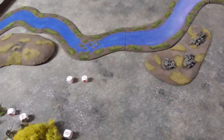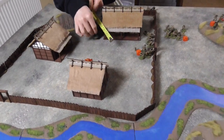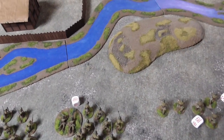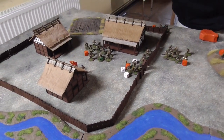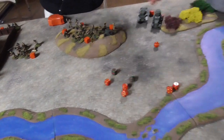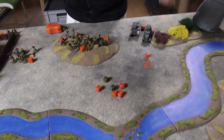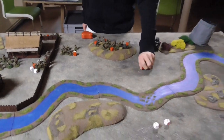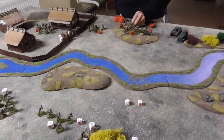A Soviet squad advances and shoots at a Japanese squad, going down for double sixes protection. One hit scored. That is round two finished — ten casualties on the Russian side and five on the Japanese. A small advantage for the Imperial Japanese Army, but can the Soviets make good in round three?